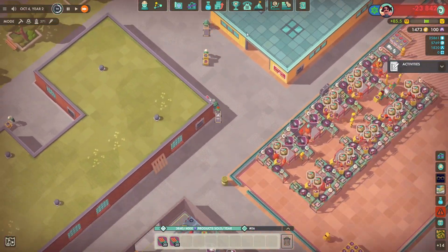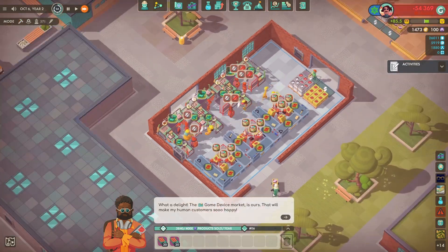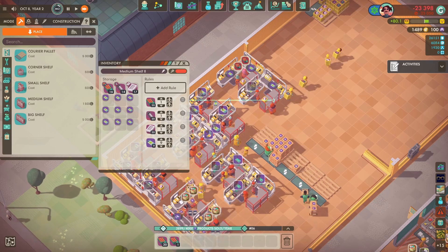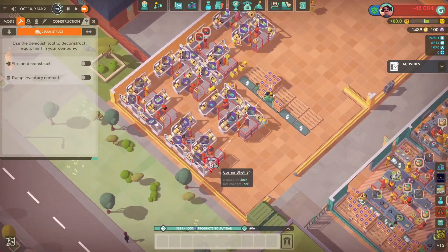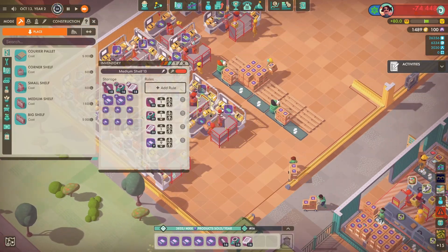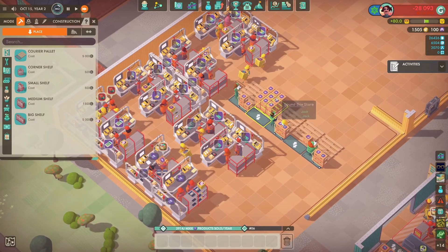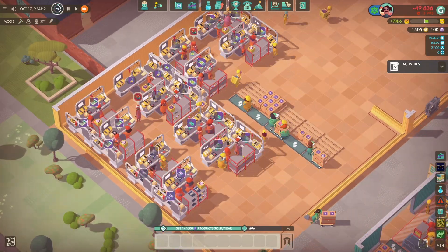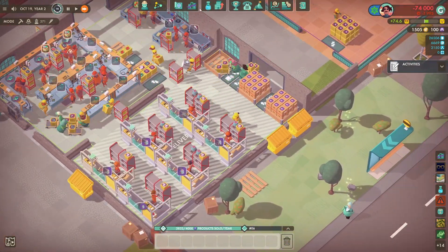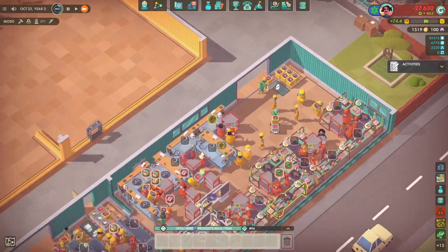We want more products, better products, and it's going to really help us with the cash problem we've basically been having since the start. Doing a little bit of troubleshooting — I realized that one of the products was running out of LED matrices, and it turns out the tables making the LED matrices were actually running out of circuit boards. So I went over to the circuit board making area along with the plastic parts, and I realized I hadn't put any shelves down for those tables, so the workers were walking a really long distance to the pallet and back.